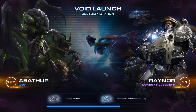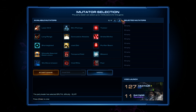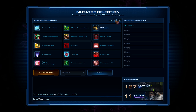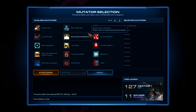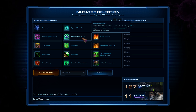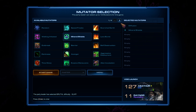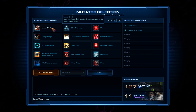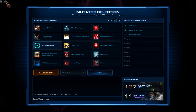The map is Void Launch, which means we'll need to shut down the shuttles. I'll probably get Anti-Air this game. The mutators are Diffusion, Mineral Shields, and Short Sighted. I'm in the European server, which is far from my original server, so I might lag a little bit.